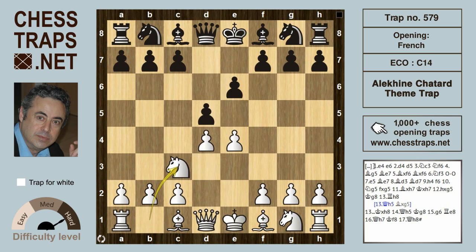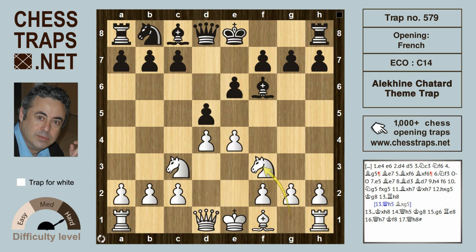White plays knight c3 and black goes for the classical defense with knight f6. Bishop g5 develops a piece and pins the knight on f6. Black immediately breaks the pin with bishop e7. White can take first on f6, and after bishop takes f6, knight f3 is also a fine alternative.